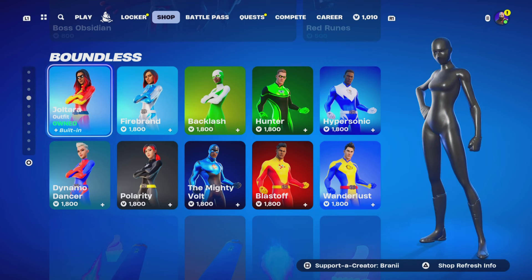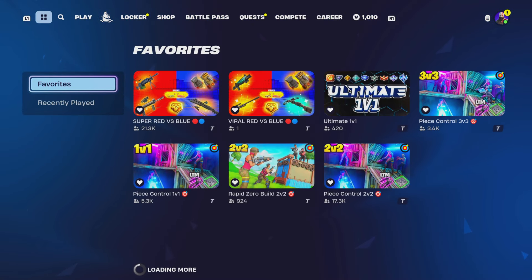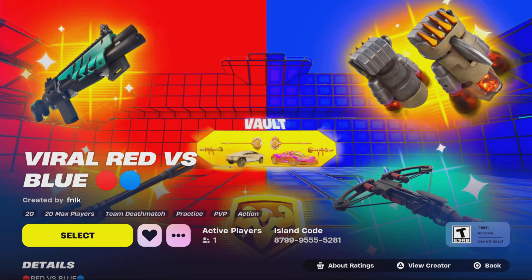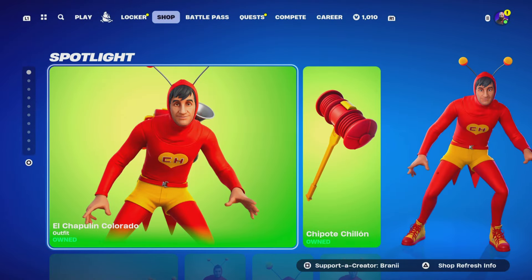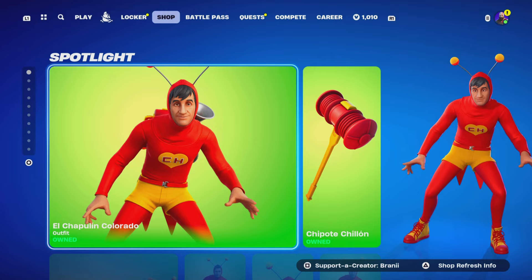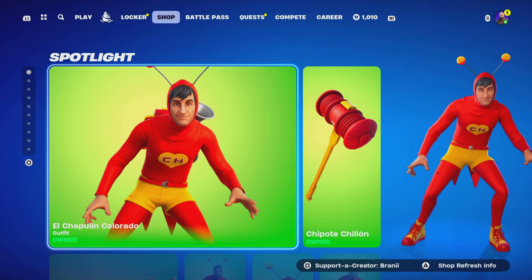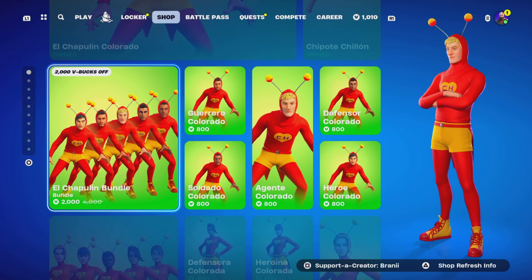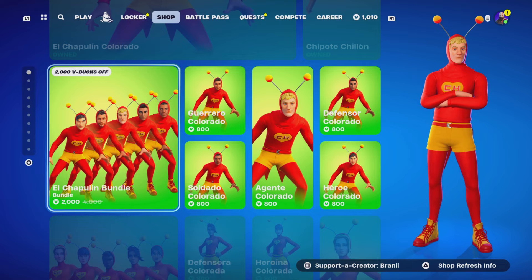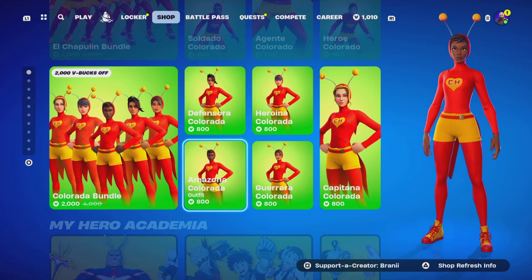Don't forget to play my Fortnite creative map — make sure you guys are hearting it. The code is 8799-9555-5281. Whoever gets the most eliminations at the end of the month will get a gift of their choice. So this is the item shop. We got El Chapolin Colorado — it has returned to the item shop after 800-plus days, this was super rare. We got the other Fortnite edition Chapolin Colorado skins. These look nice. This one was a very competitive skin.